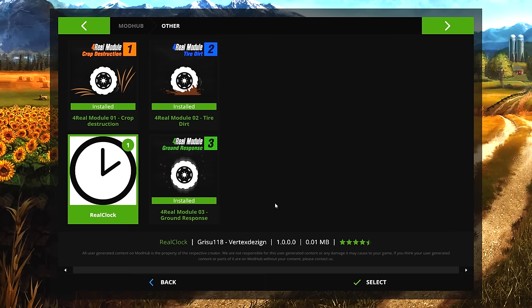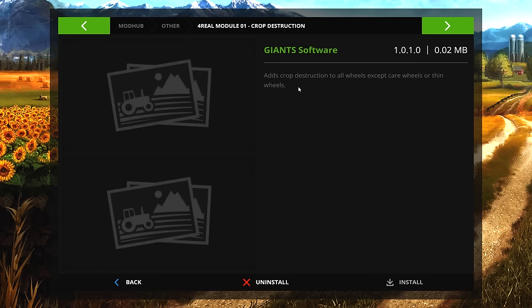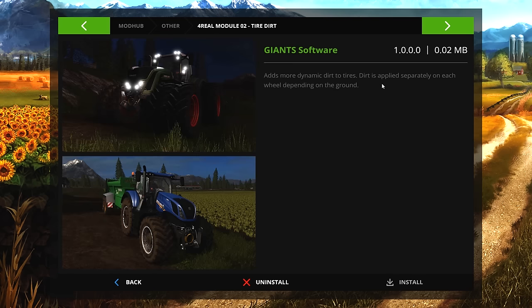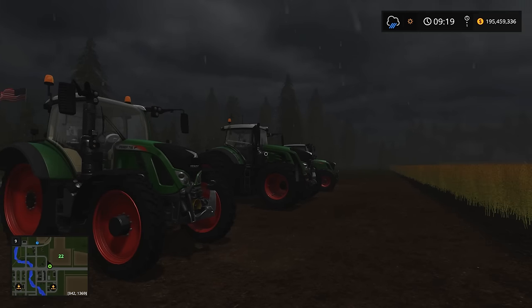Module 1 adds crop destruction to all wheels except crop wheels or thin wheels. Module 2 adds more dynamic dirt to tires — dirt is applied separately on each wheel depending on the ground, which is super exciting. Module 3 adds more advanced terrain properties: tires sink into the soil depending on type and weather, wheels respond more dynamically to rough ground, and slip more on wet soil.